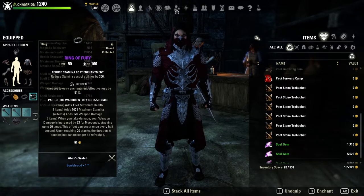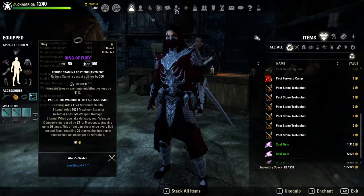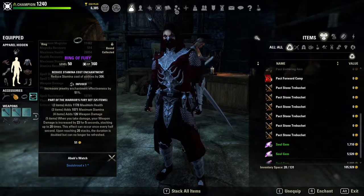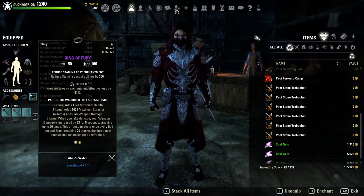The final set we are running is Fury. I love Fury on StamCro because I love to brawl, and Fury gives us huge amounts of offensive and defensive capabilities by giving us a lot of maximum health, stamina, and weapon damage. When you take damage, your weapon damage is increased by 23 for five seconds, stacking up to 20 times — this can occur every half second, and upon reaching 20 stacks the duration is doubled.